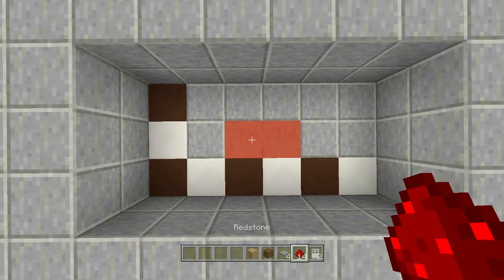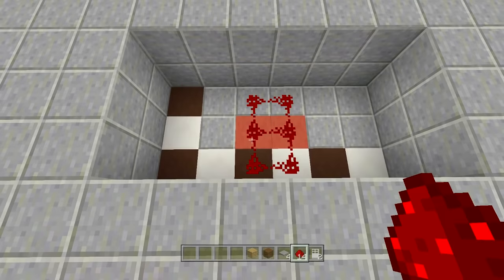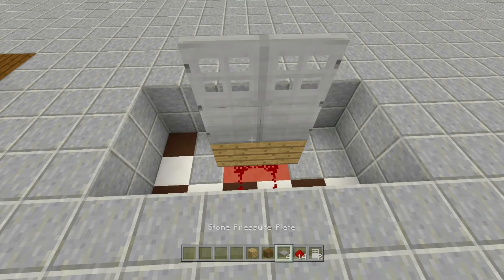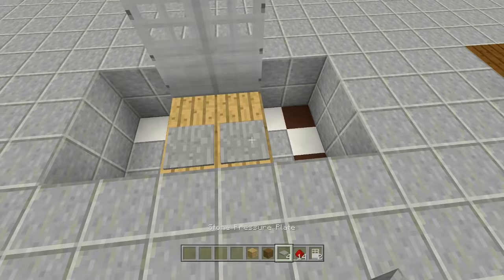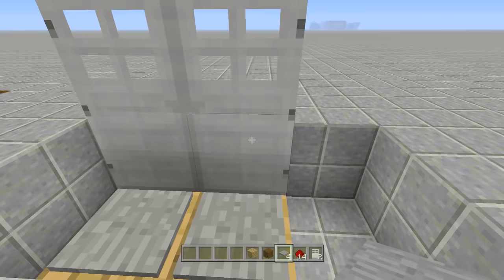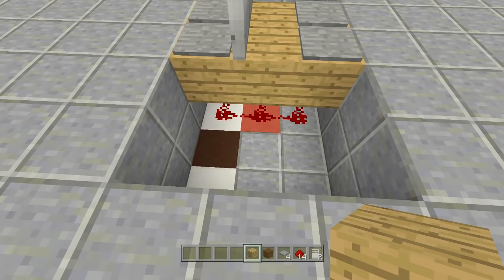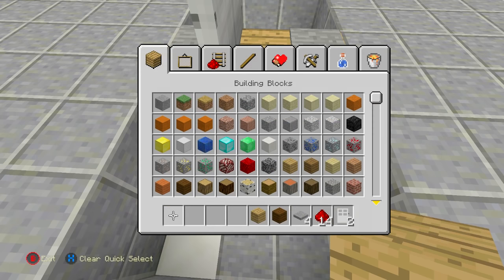Place two redstone underneath and two above it. Pick out some blocks of choice, place them right above that red stained clay line, then place in your iron doors. Next, place two blocks on each side for your pressure plates. Right now the door opens one side at a time, but we want both to open no matter which pressure plate we hit. So bring the redstone down from either side, going up into the block below your door.